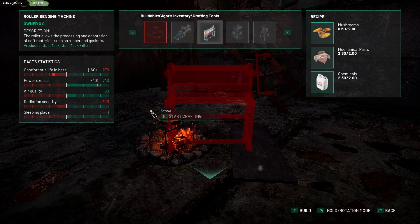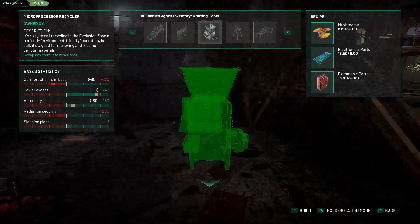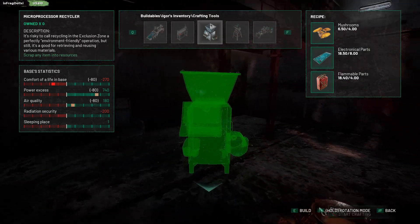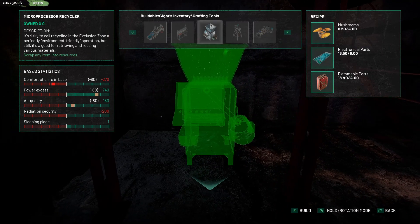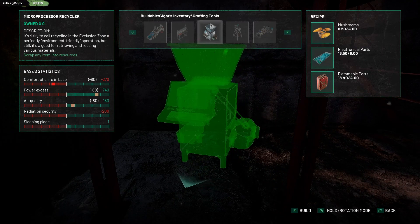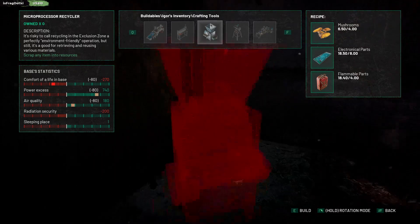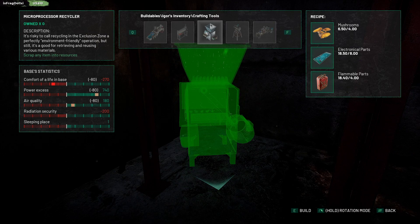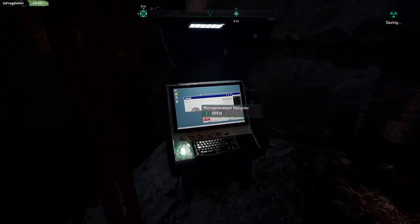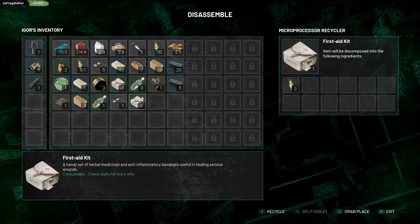Roller bending machine. Gas mask, gas mask filter. Scrap any items into resources. Wait a minute. I got the scrapper. Put it that way. Oh no, this computer's facing me. That makes sense. And I put stuff in and get stuff out.